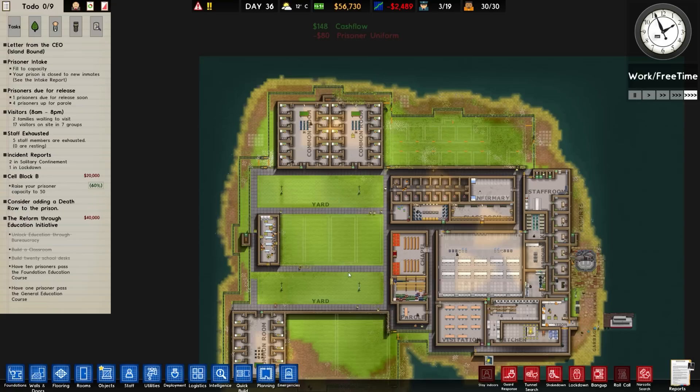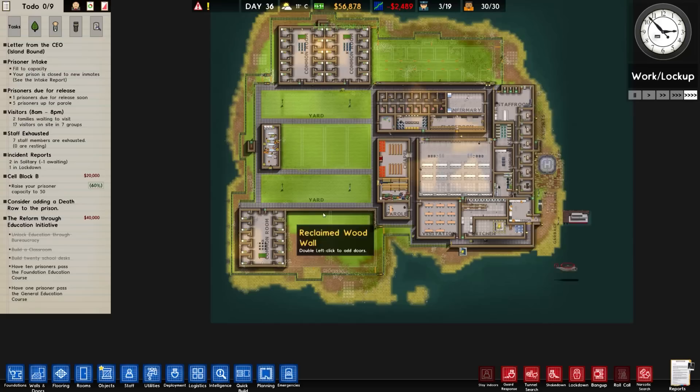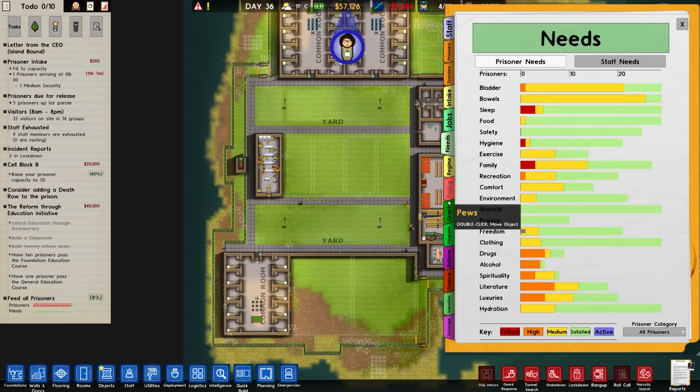Overall happy with our progress. Where do we go from here? The obvious one is get two more cell blocks and max out on 50 prisoners. There's no real great need in need of fulfillment. We do need to improve the yards and I do want to do farming - but it would be flower therapy.